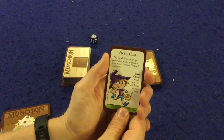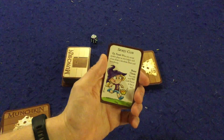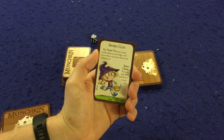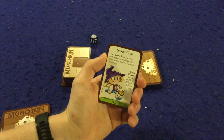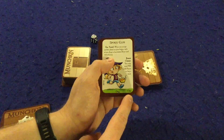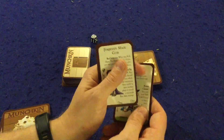Sports Club: when you accept another player as your helper, each of you draws a face-down door card immediately — so teaming up gets you a bonus card. We can see there are wings on that soccer ball. Also, you only need 900 gold pieces to buy a level. Normally it costs a thousand, but with this card in front of you it only costs 900 — that's another way to level up beyond fighting monsters.